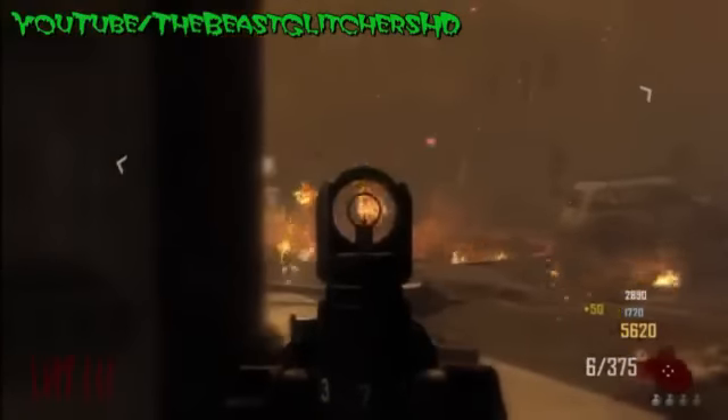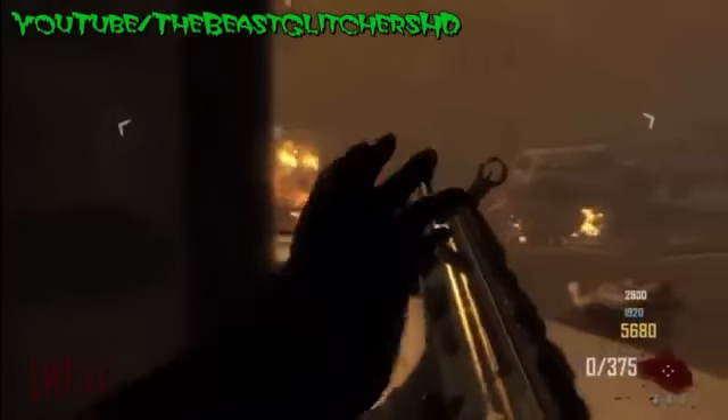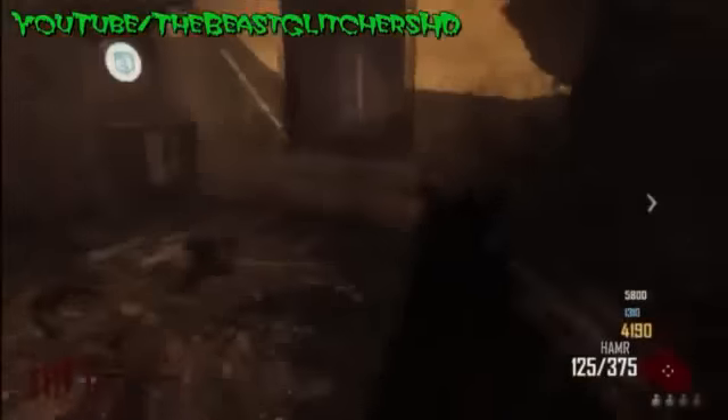Now the only downside to this glitch is you have to cover two windows inside the bar, and there are no guns. But if you tell your third player to try the box a couple times and get the teddy bear, the box will actually respawn in the bar on the second floor.